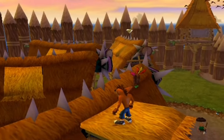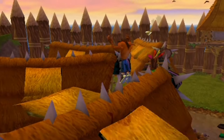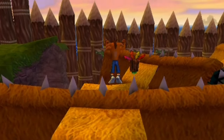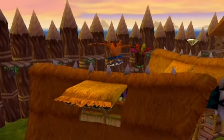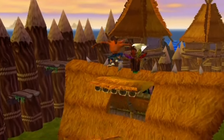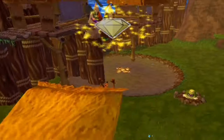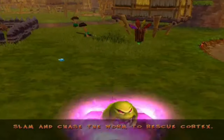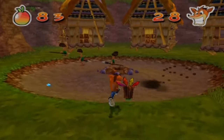Let's wait here for that other platform to rise. Starting to turn into Daniel Bryan here - yes, yes, yes! Got it. So that's the yellow gem. Now we can play this normally - you've just got to slam and chase the worm here to rescue Cortex.